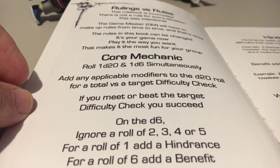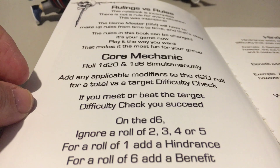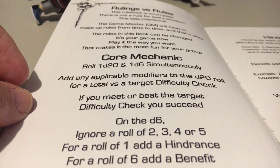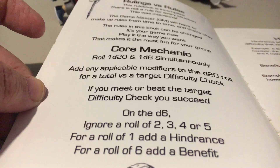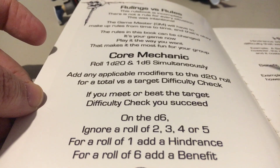The hindrance and benefit are things you add spur of the moment. If you're the game master running the game, you can even ask the players for suggestions and let them control their own fate. It gives a lot more room for narration and a lot more flavor to the game.